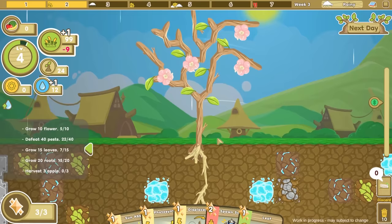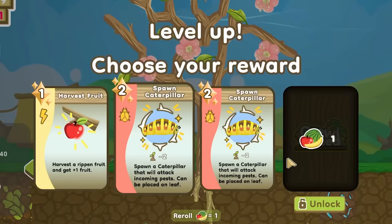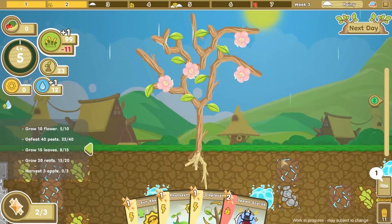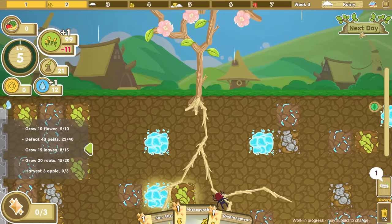We'll grow some more stems, another flower, and head to the next morning. We have photosynthesis again but no sun absorb. Seven sunlight because we have seven leaves, which is a good number. We can make more leaves today. Hey, we leveled up — harvest fruit! Yes, we need the harvest fruit. I also want another scarab. If I place you up here buddy, will you protect me against the birds? Let's hope so.